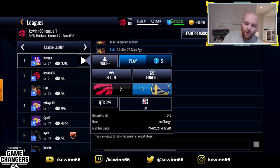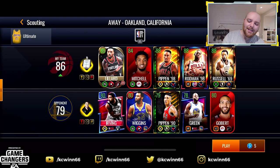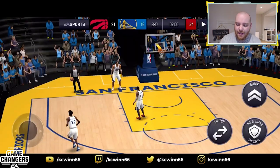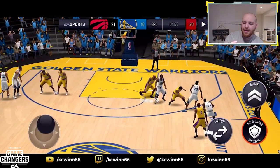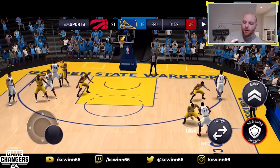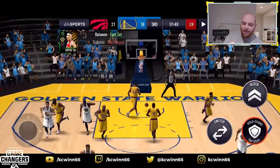We're up by five going into quarter three — good sign. We did well against Iverson with Dennis, let's see what we can do with Bill. I definitely want to try a three-point shot with Bill Russell. Theoretically he should be able to hit it because Dennis Rodman hit two three-point shots — one in each quarter — and his three-point shot is absolute hot garbage, yet he still managed to hit them.